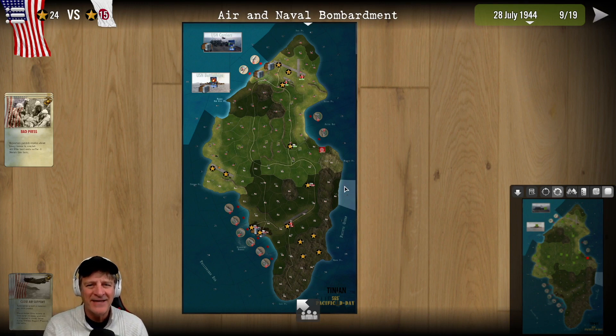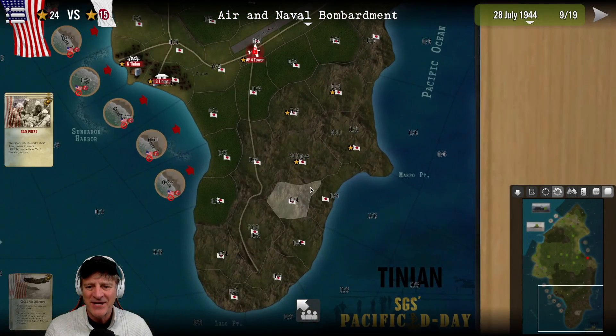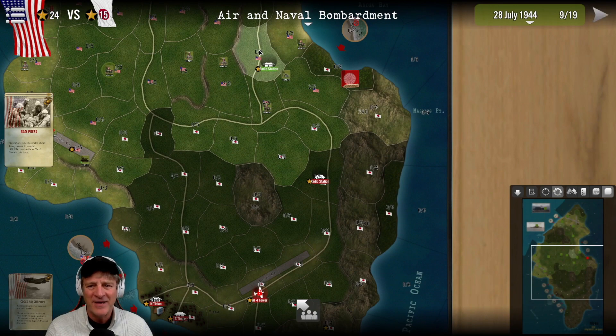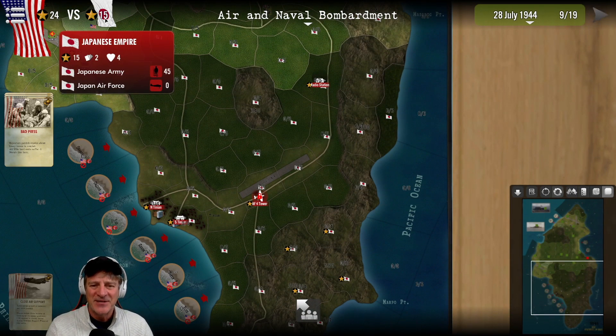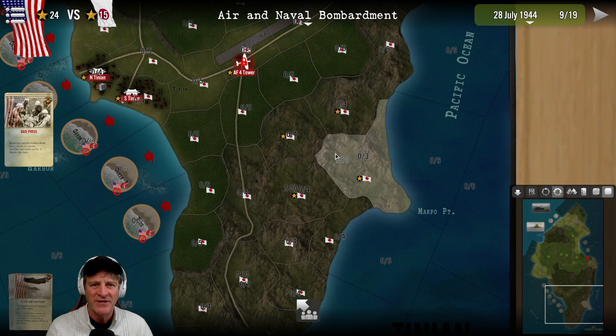We've made it to the 28th of July - I think this is a good place to stop. We've got about half the island and we're about halfway through our turns, but the southern part is going to be a bear to crack. We are well behind schedule and we've lost a lot of battalions. I don't think it's looking very good for our US Marines on Tinian. We're going to take the island, but I don't feel like we're going to win. Those last two turns were good for us - victory points now 24 to 15 - but still a lot of wood to chop. We'll be back for episode three shortly.